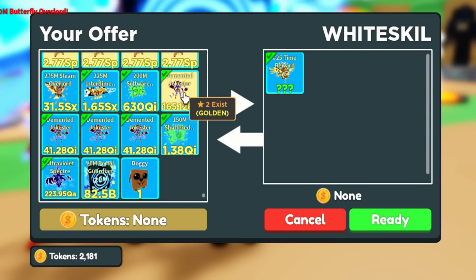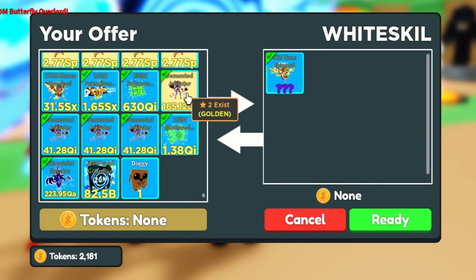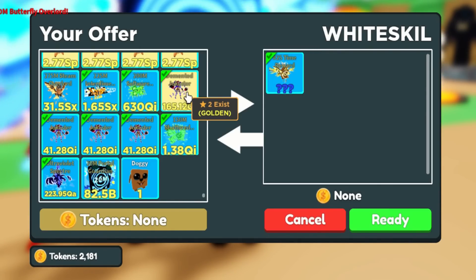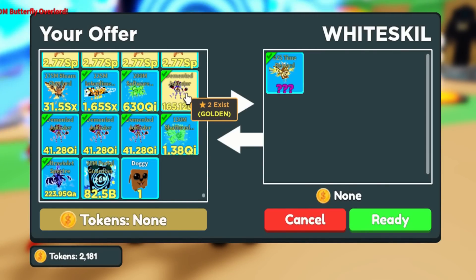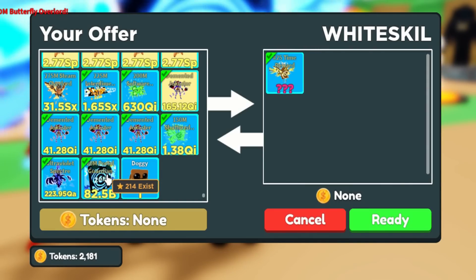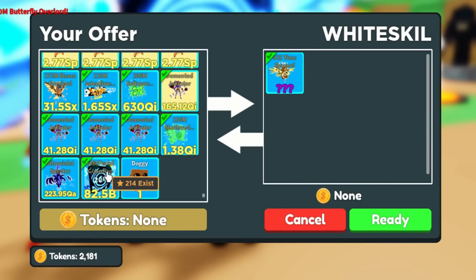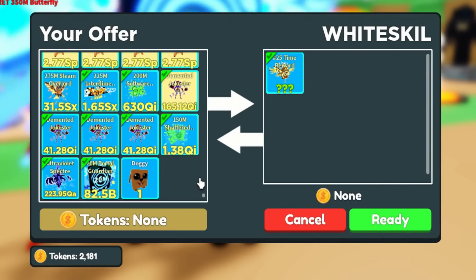Next is the Golden Demented Jokester — only 2 exist. This one is OC (owner's choice), but I've seen people trading it for around 70,000 tokens. Based on the value list it costs around 60,000 tokens. Golden versions of older pets are usually OC. For the final item — the 20M Portal Guardian — this is one of the rarest and hardest-to-get secret pets in Clicker Simulator. The value list says around 110,000, but owners are asking for more, like 120,000 tokens.